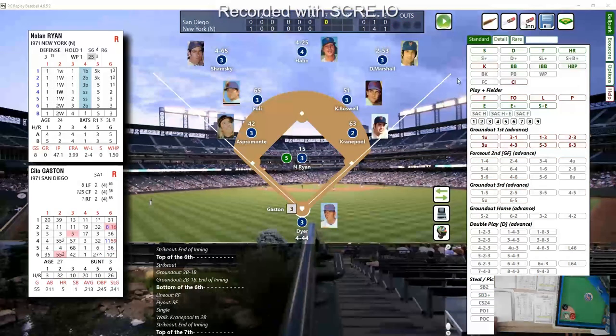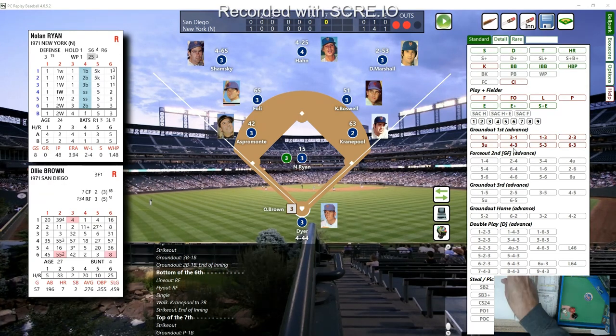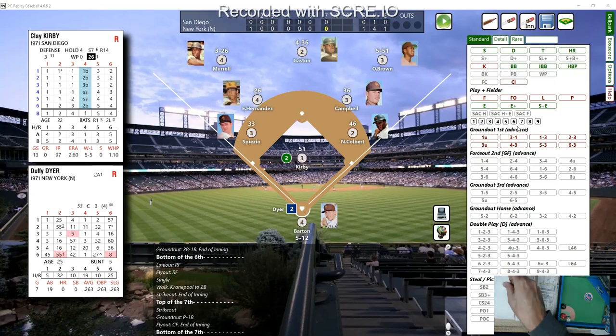Top of the seventh — Ryan has his A stuff, seven strikeouts so far. Cito Gaston with a 23 — eighth strikeout, swings and misses at a high Ryan fastball. Nick Colbert up next with a 32 — bounced right back to Ryan, who throws him out. Two away — Ryan's got a one-hitter so far. Ollie Brown, a .273 hitter, with a 21 — flies out to center field, Hon tracks it down. Three up, three down for Ryan.